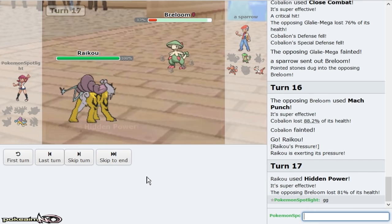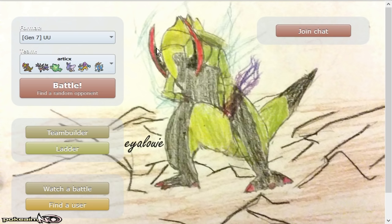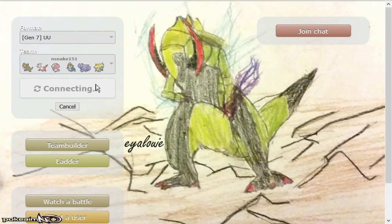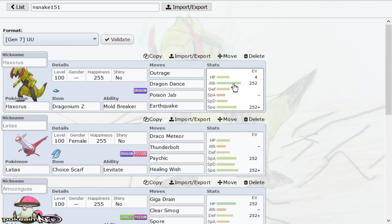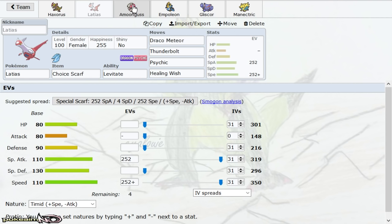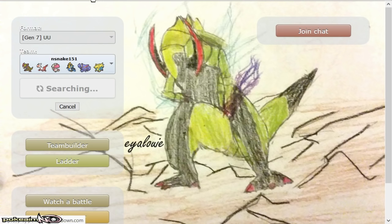I don't think I could have done everything differently there — I had to hope for him to mess up and try and win. That was a matchup where he just had the offensive presence to beat me down. Maybe if it was Banded it would be a little bit easier to deal with, granted Bullet Punch would hit my team incredibly hard. We're only at 16 minutes and I'm up to team number four.